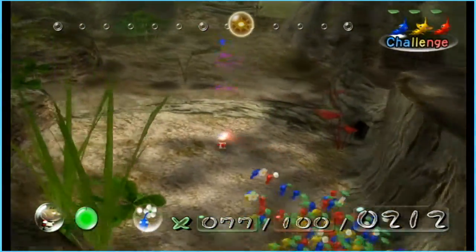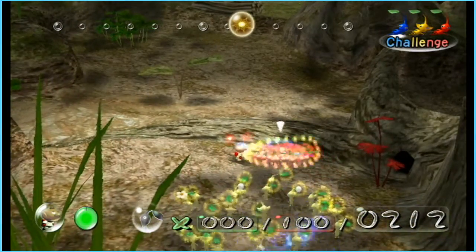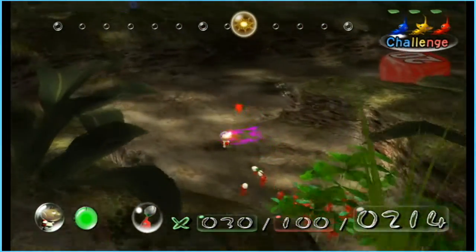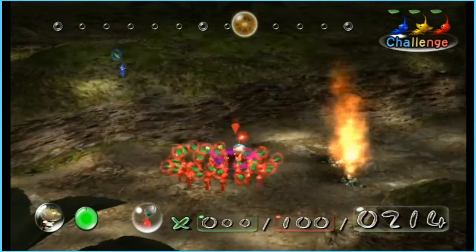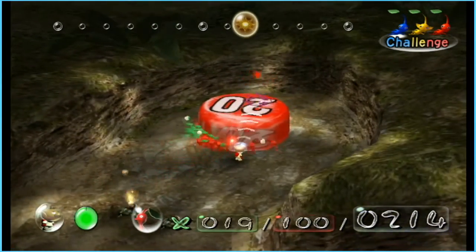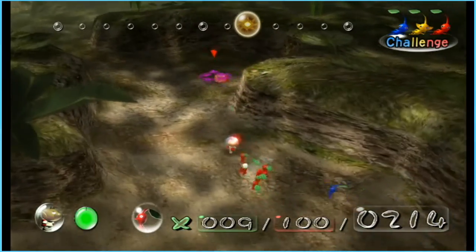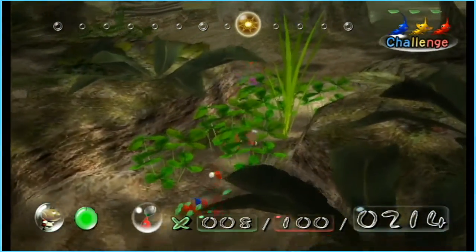There's another bridge we saw over here. But before doing that, I want to get all my reds because, as we saw, there's a 20 pellet — and that's pretty good. I'm going to swarm them around and take that. Yes, that's good enough. They didn't take the pellet initially, but now they're going to be working on carrying that back.